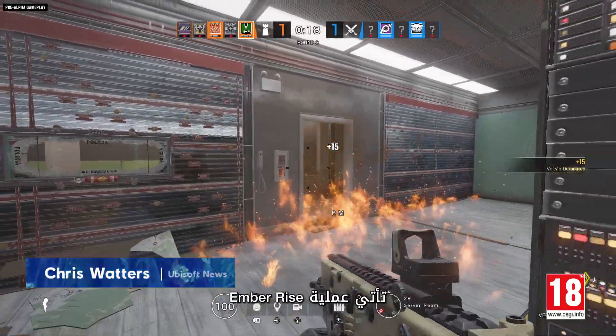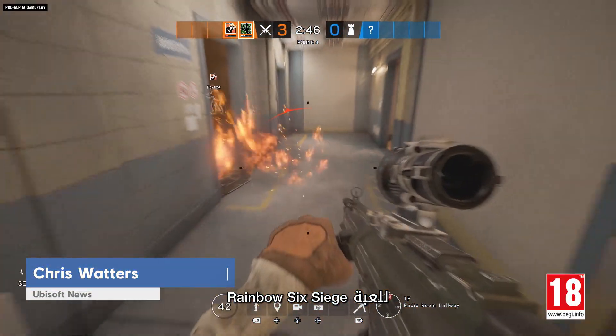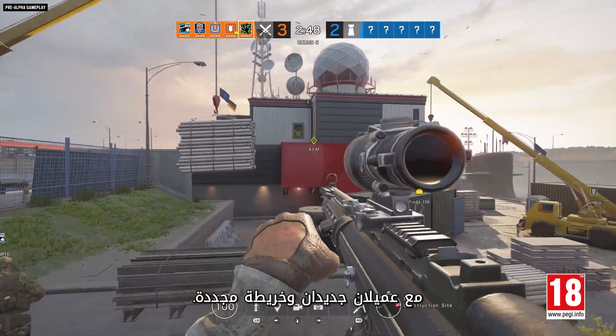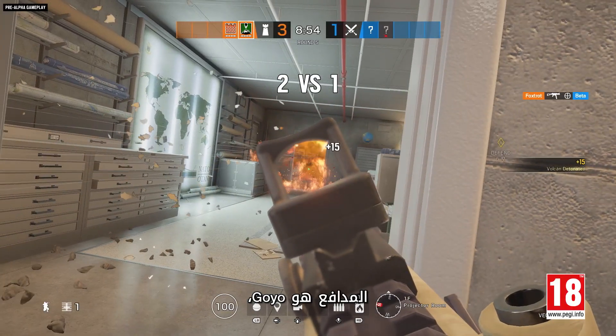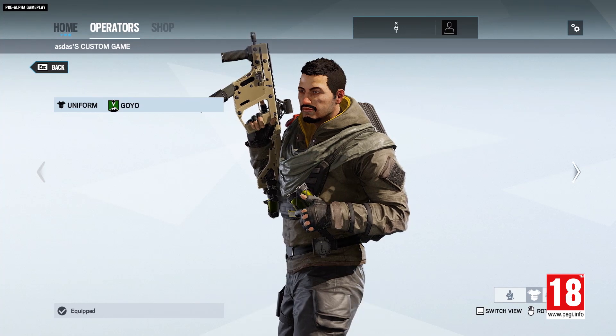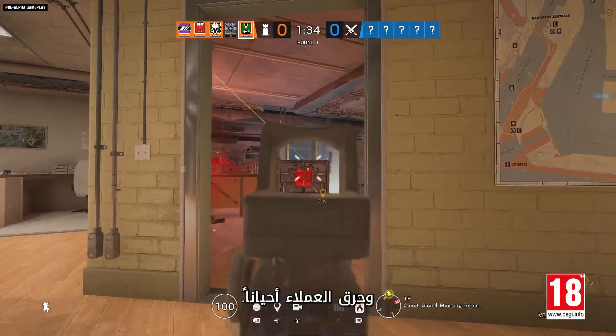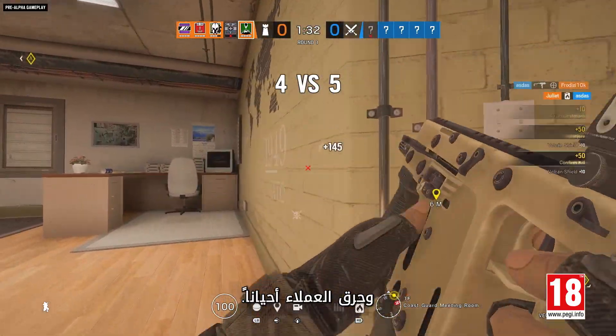Operation Ember Rise is bringing that super hot fire to Rainbow Six Siege with two new operators and a newly reworked map. The defender bringing the heat is Goyo, who can use his Vulcan shields to create strategic cover points, deny entry to the attacking team, and serve up the occasional Operator Flambe.